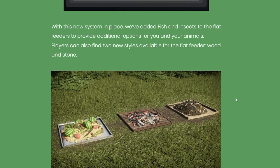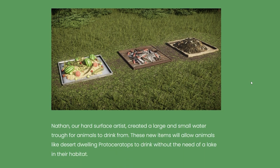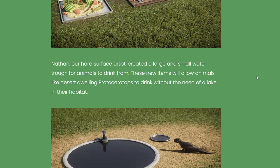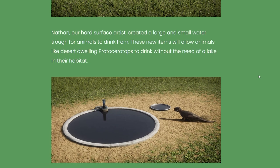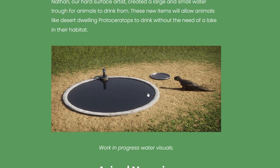With the new food system in place, fish and insects have been added to flat feeders to provide additional options. Players can also find two new styles for the flat feeder — wood and stone. That's such a small detail but I absolutely love it because it lets the feeder fit whatever kind of habitat you're making. Nathan, the hard surface artist, also created a large and small water trough for animals to drink from.